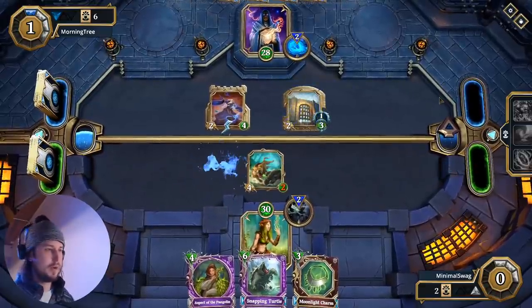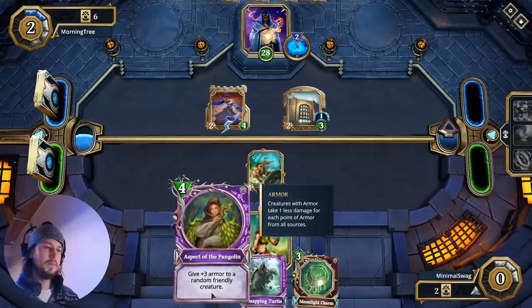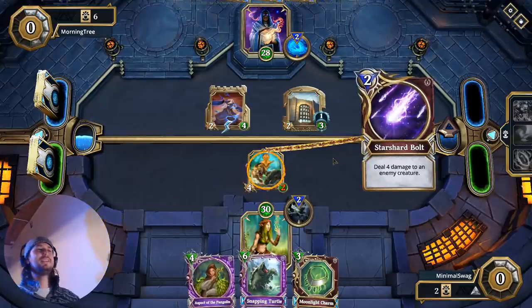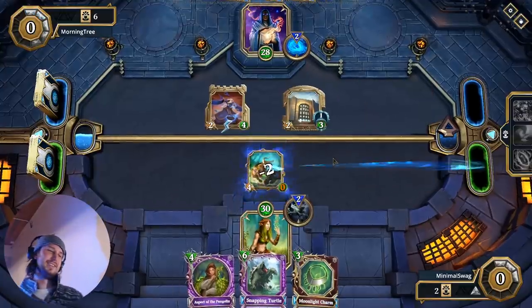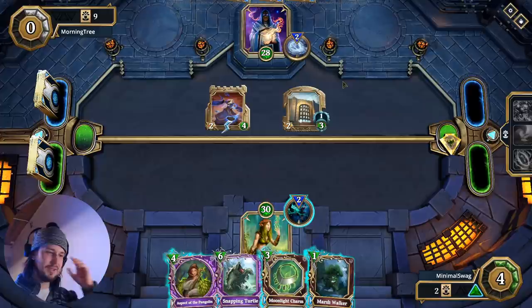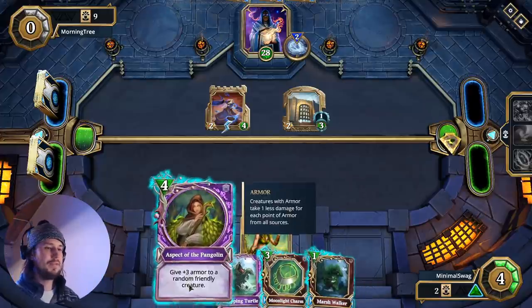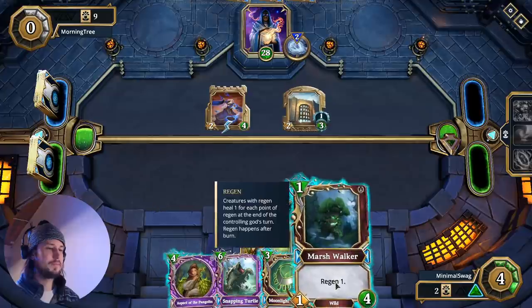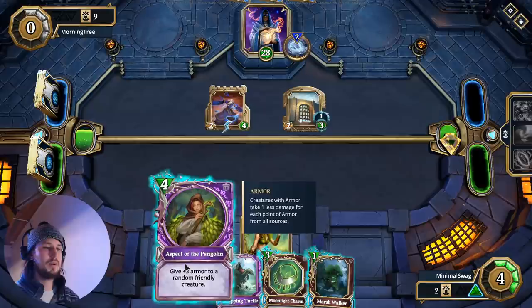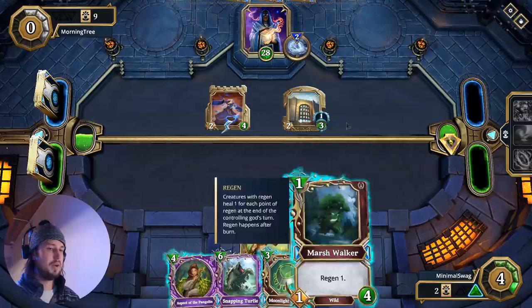We've got to keep that Sabertooth alive. A little bit of RNG never hurt nobody. Okay, so he's got the Star Shard in hand. But the thing is, it's fine — we can take it slow. We'll just save up our combo because he can't do damage to face. So we'll just save up for a nice combo, like Marsh Walker plus Aspect of the Pangolin. I don't hate it, but I also don't love it, so we're just going to smack and heal up.